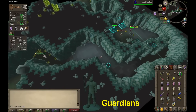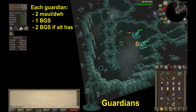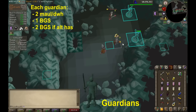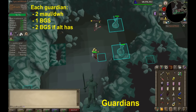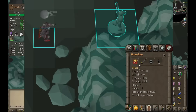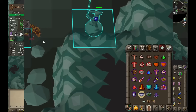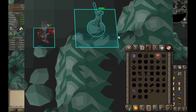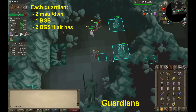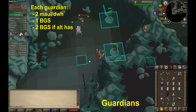Guardians are super simple. On each guardian you will use your eldermaul and dragon warhammer specs evenly, and then use your BGS evenly as well. If you have an alt, you can bring a BGS on it as well in order to speed this process up. Despite popular belief, the dragon warhammer and eldermaul can actually drain defence on guardians despite hitting a zero, which makes it reasonably easy to get their defence levels all the way down to zero, which speeds up this room significantly. After you've got their defence drained you just do guardians like normal. If you kill one early you can pick up the seeds on your alt and go back and plant them straight away.